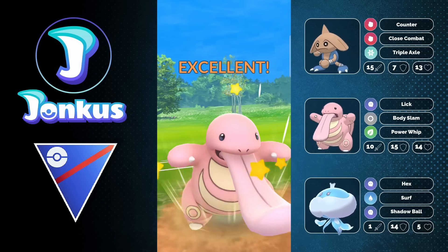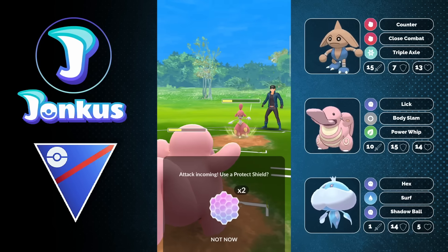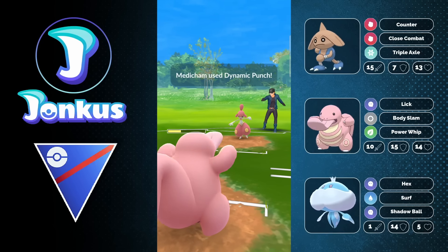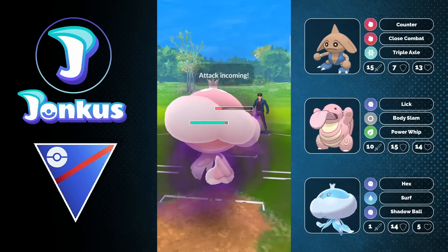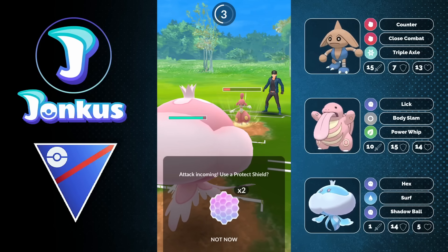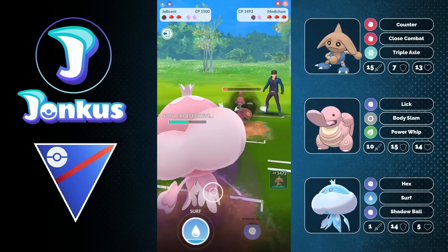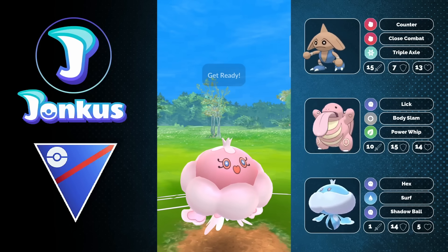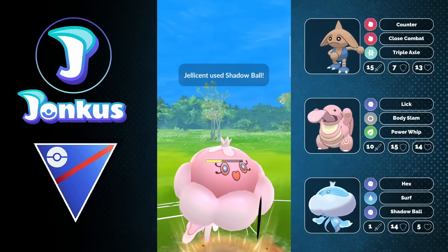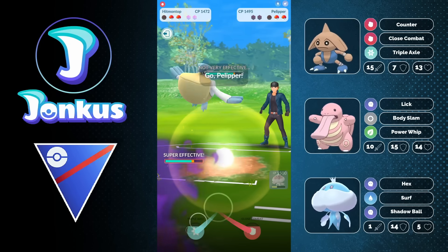We're going to swap into our Lickitung and always meet a Medicham. While they're going to be able to realign against us, we're usually going to get a shield advantage. The opponent actually runs Dynamic Punch — they could have avoided this with that move. They're running Dynamic Punch and Psychic as a double nuke moveset, which is kind of wild. But it doesn't really matter too much. We can go ahead and go for a Shadow Ball right now against the opponent, which they're actually going to shield. So I'm going to swap out and maybe go for a Triple Axel.